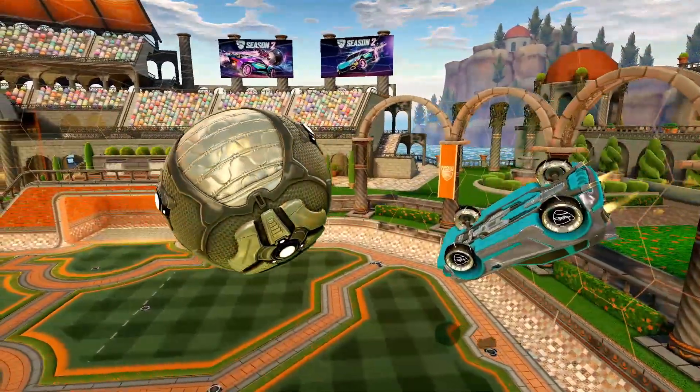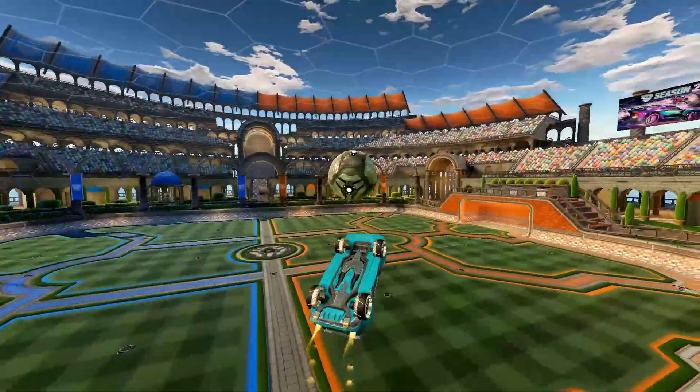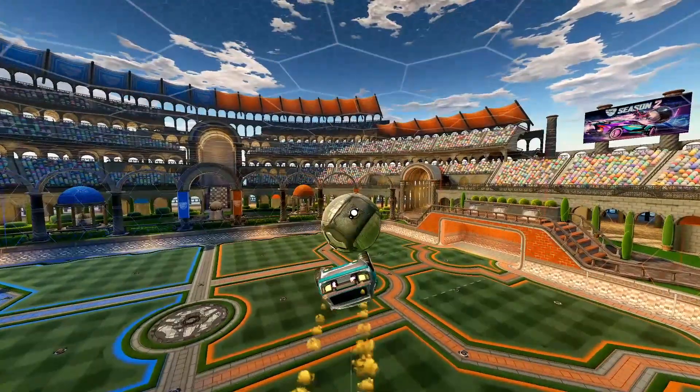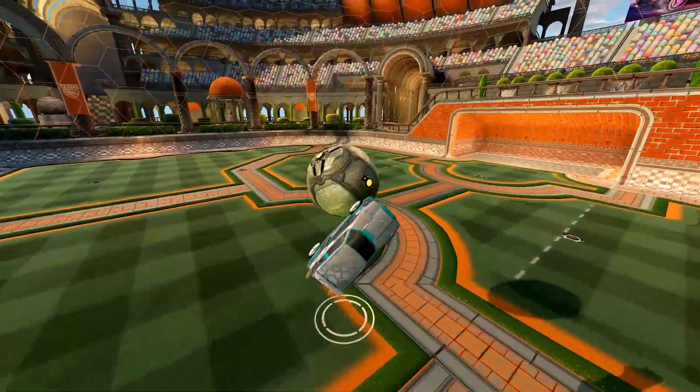The faster you fly to the ball the easier it is to get a flip reset. Right before touching the ball, you need to turn your car upside down so your wheels face the ball. Then you should have it — a flip reset.